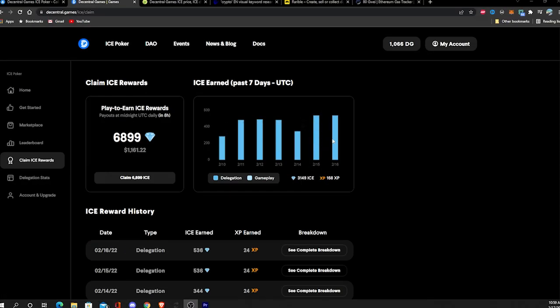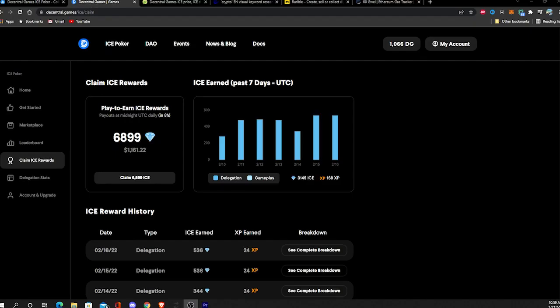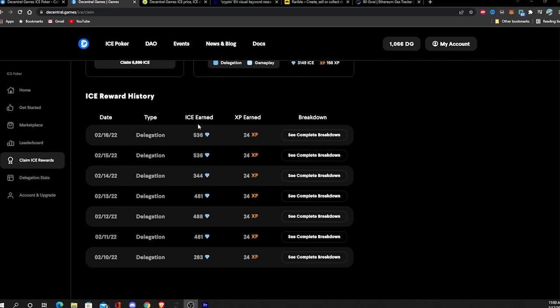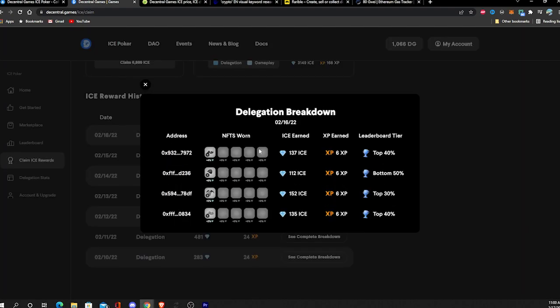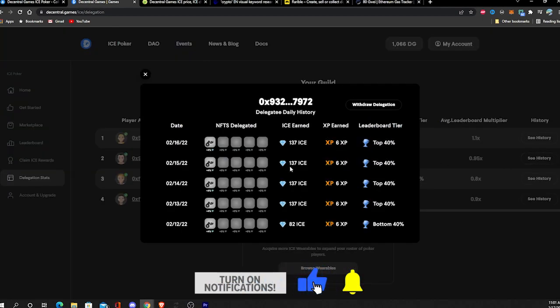You can see the ice I've earned by delegating my wearables out for the last seven days: a total of 3,149 ice, which at current prices is about $535. So far this month alone I've earned over $1,000. On this dashboard you can also see your ice reward history — a complete breakdown of exactly how everybody did, how much ice they made you, where they finished in the leaderboard tier, and more. You can go to delegation stats and see exactly how your delegates have been performing every single day. This has been a game changer for me, as I've been able to track all my delegates and make changes when they're not checking in, not completing daily challenges, or just not performing well — and that's how I've maximized the amount of money I'm making passively.